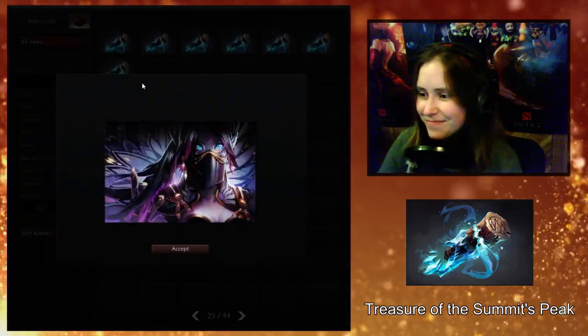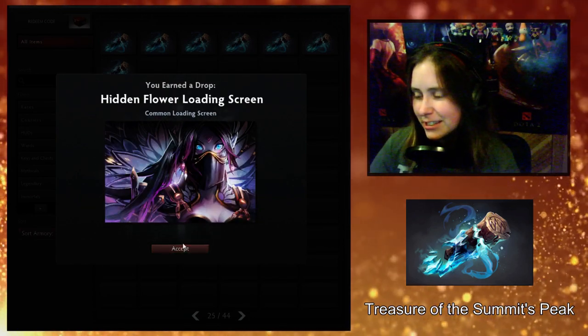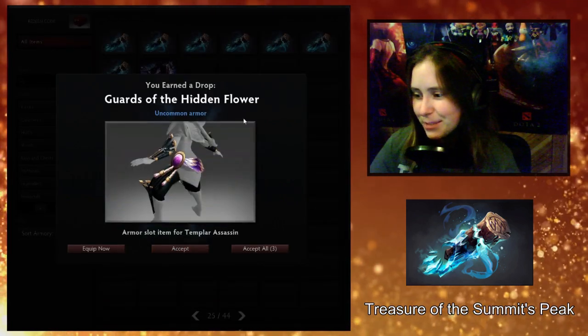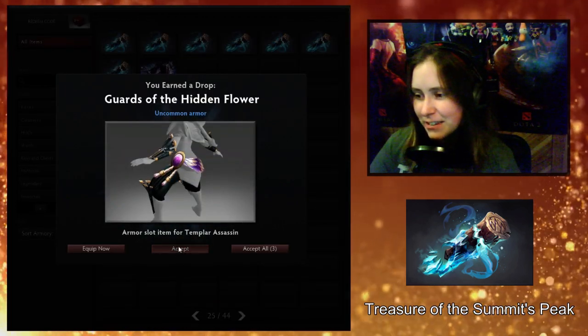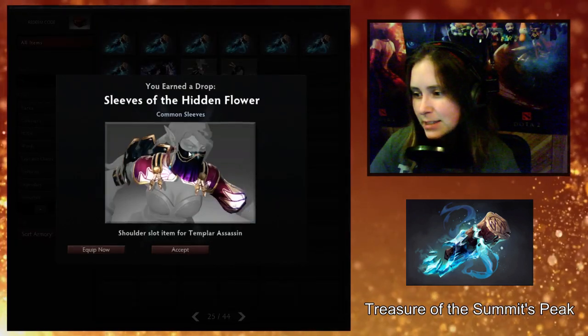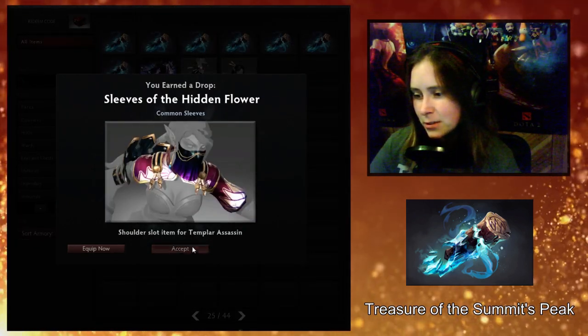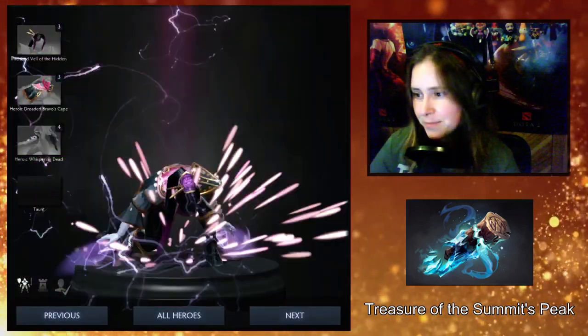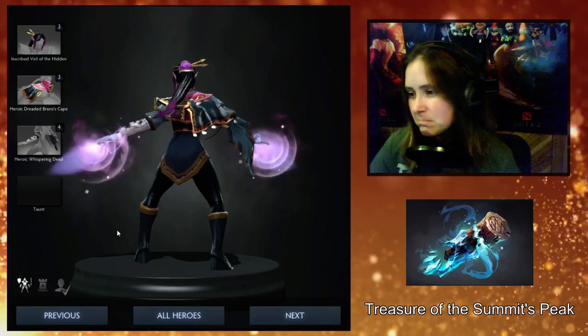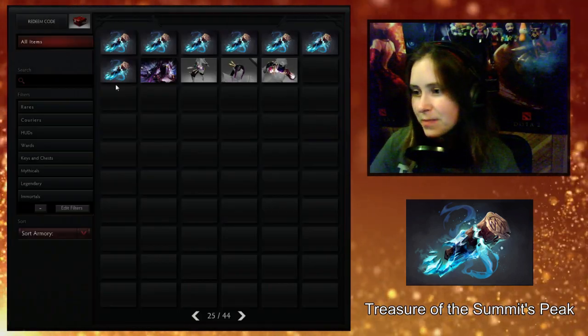Here we go — the TA set. Nice loading screen actually. Her eyes look very crystal-y there. Guards of the Hidden Flower — so that's those floofy pants. The hair is separate from the mask. So if you like the hair, which I think isn't that bad, you can get it without the weird mask. Good to know.